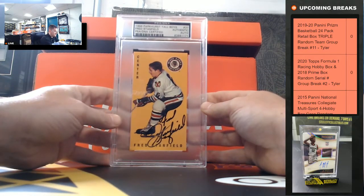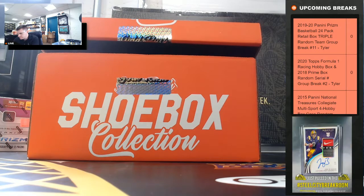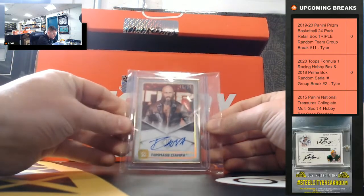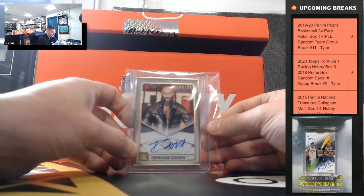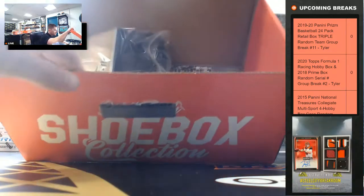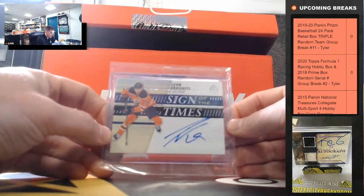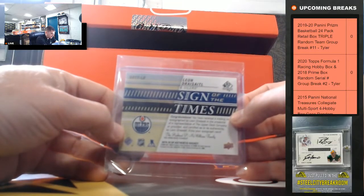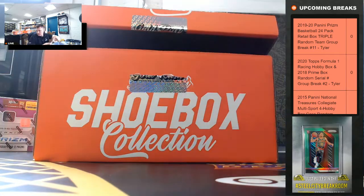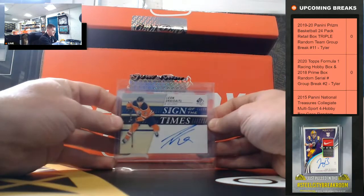Fred Stanfield. And for the Oilers, SP Authentic Signs of the Time — Leon Draisaitl. Need that one for the name, Leon Draisaitl.